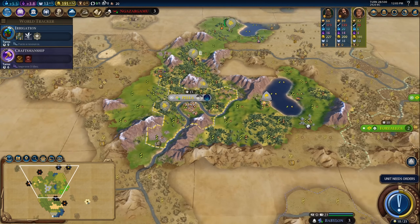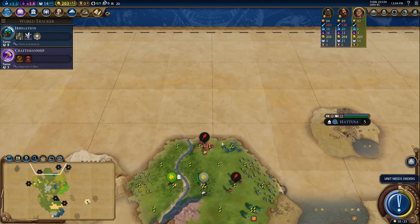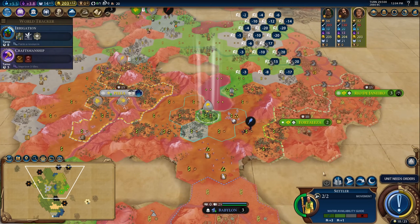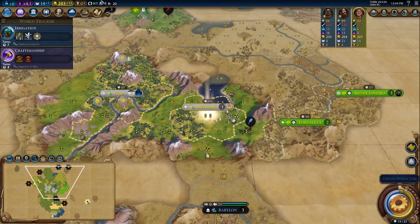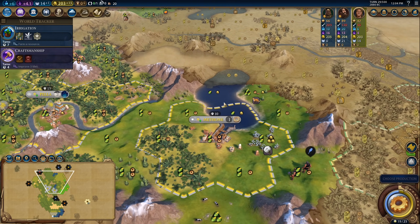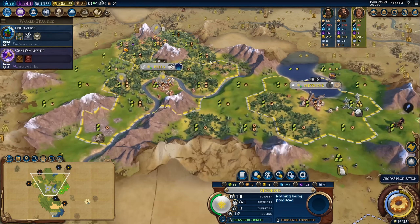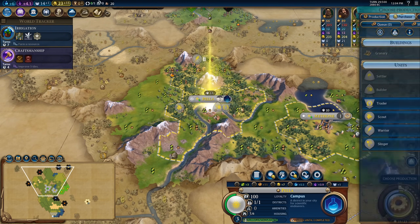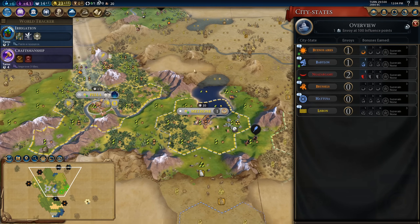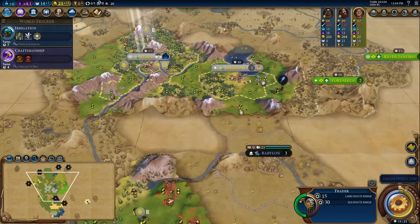Just doing a little light exploration and fog-busting in the local area. We'll settle right on the border with Brazil. It looks like there's a religious city-state up there — if I can get an envoy with them, I'll have a little bit of faith income. We've settled Methanay. This city doesn't have very good tiles to work, but it does have access to cotton which will give me a little more gold. I'll pick up the trader in here and trade with Brazil, since none of the city-states I can see want to trade — with the exception of Babylon.